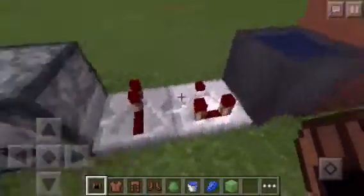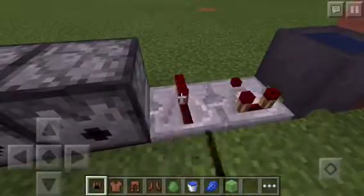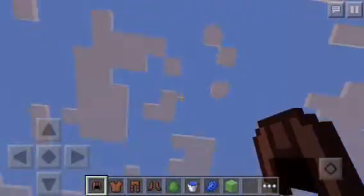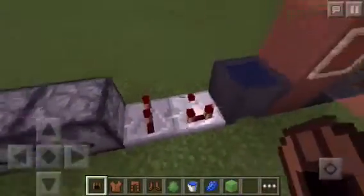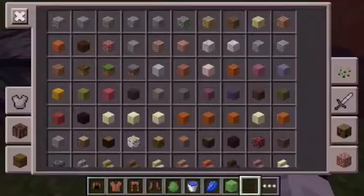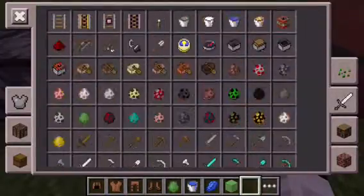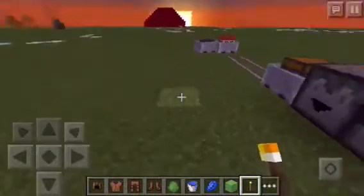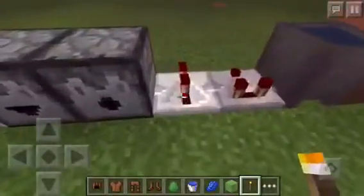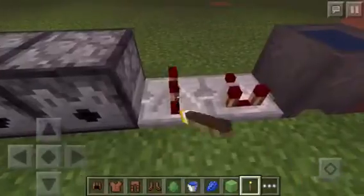We also have a dispenser — so now you can put stuff in dispensers and droppers and they will drop out. And we have redstone repeaters, so you can use them when they're powered up to something. It's getting nighttime, let me just get some torches so we won't get lost.